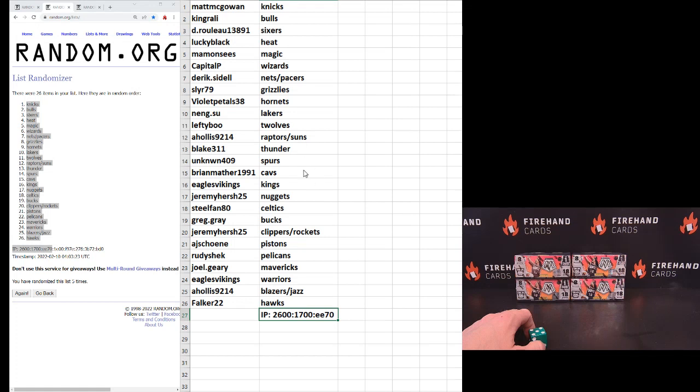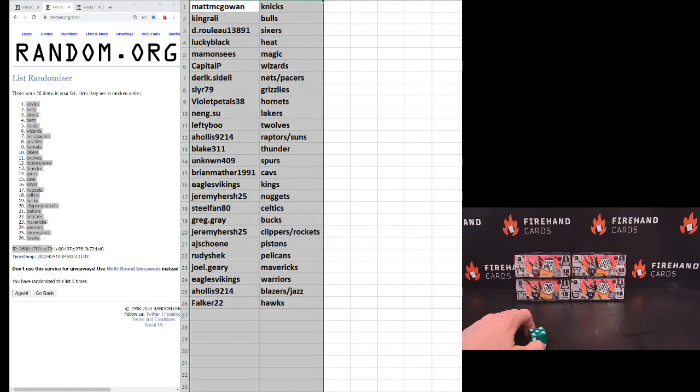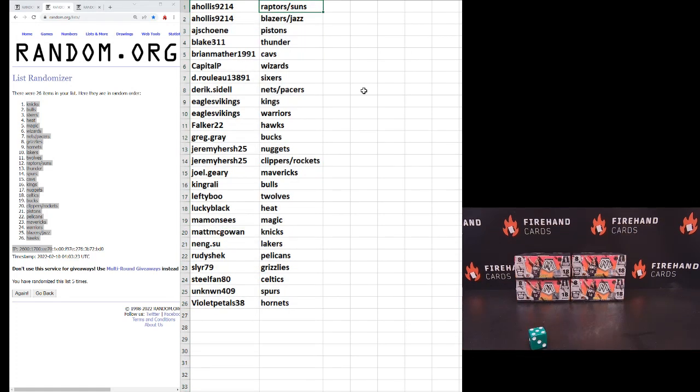Cross your fingers and hold your winners — got the Knicks and the Hawks top and bottom. Here's what you got: A Hollis — Raptors, Suns, Blazers, and Jazz, four for the price of two. AJ Shoney — Pistons. Blake 311 — Thunder. Brian Mather — Cavs. Capital P — Wizards. D Rulo — Sixers. Derek Sidell — Nets and Pacers. Eagles, Vikings, Kings, Warriors. Falker 22 — Hawks. Greg Gray — Bucks. Jeremy Hirsch — Nuggets, Clippers, Rockets. Joel Geary — Mavericks. King Raley — Bulls. Lefty Boo — T-Wolves. Lucky Black — Heat. Mamansies — Magic. Matt McGowan — Knicks. Nang Su — Lakers. Rudy Sheck — Pelicans. Sly R79 — Grizzlies. Steel Fan 80 — Celtics. Unknown 49 — Spurs. Violet Petals — Hornets.